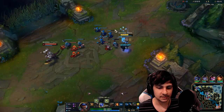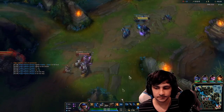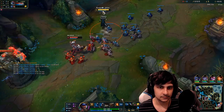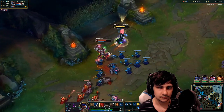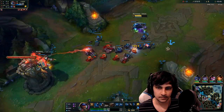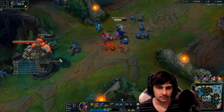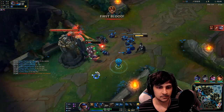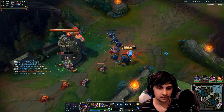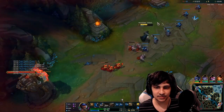That was a nice flash Q from Jarvan. Poppy wanted to gank right there but it's warded. This game is intense, man — I can't even commentate, there's so much going on.